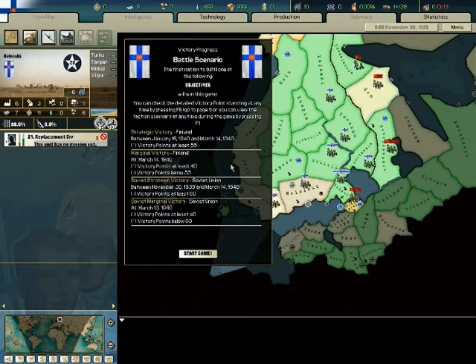Here's the battle scenario objectives. Finland, between January 16th and March 14th — so basically I just have to survive. I have to keep my victory points: at least 55 for a strategic victory, between 40 and 55 for marginal.